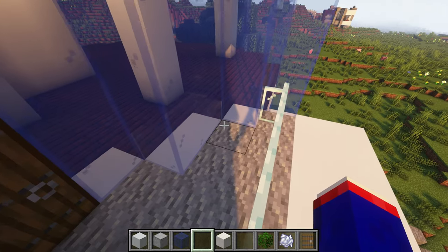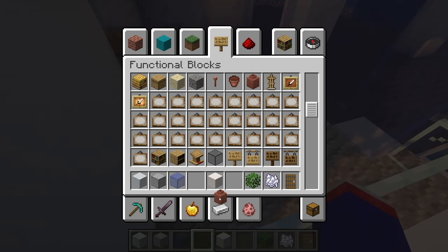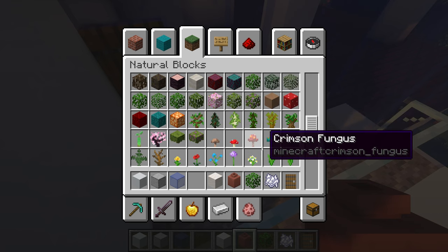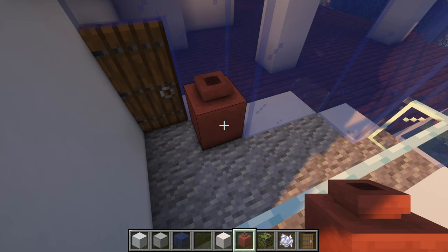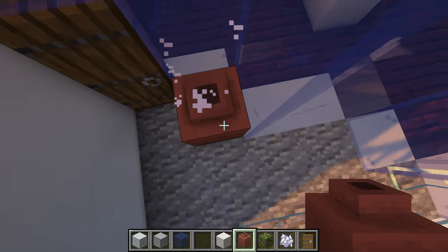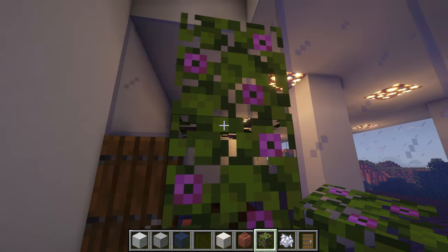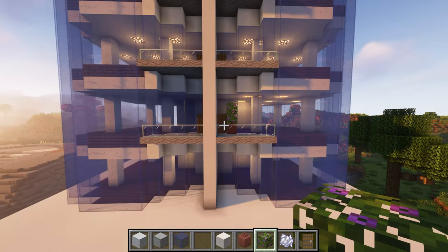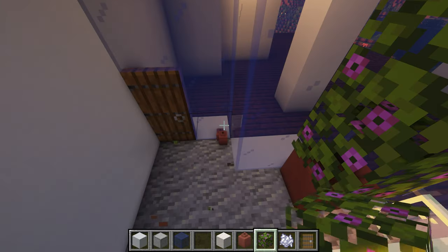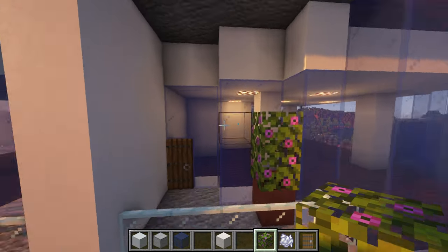Let's start with down here. I want to try something real quick — I've been using this for a while. I want flowering azalea leaves — add a little bush, a little color. Oh I want to put it over here. I found a duplication glitch — not really, but let's start with that. I don't know, I just wanted to add some color.